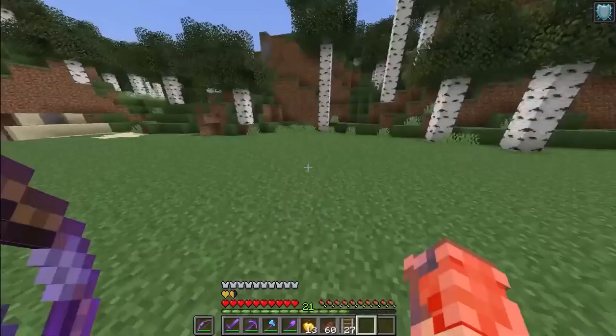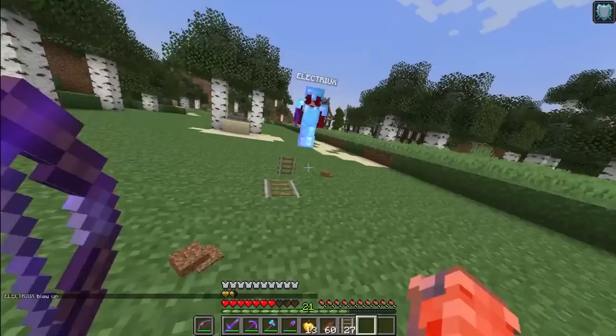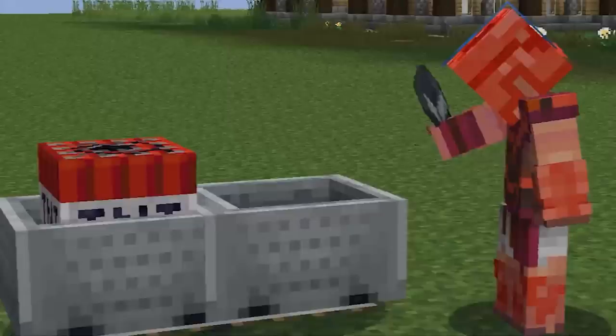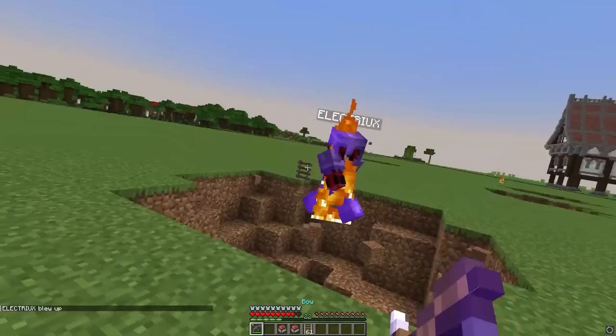Normal TNT can explode to keep friends away, but if they place water, it's useless. You can create an instant explosion by placing a rail on the ground, a TNT minecart on it, and shooting a bow enchanted with Flame at the minecart. This causes it to instantly explode, doing enough damage to kill a fully maxed-out netherite player. They also explode when falling from a small height, and if you're fast enough you can one-shot a friend in seconds.